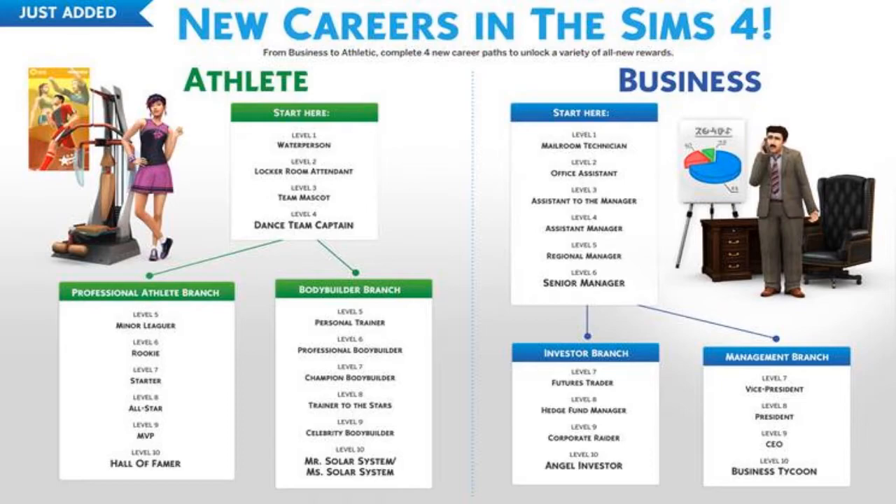Now I'm going to talk about the December patch. The biggest thing they added were two new careers — we got the business and the athletic career. This picture is showing you the different branches and what each level is called. The business career requires the logic and charisma skills, while the athletic career, shockingly enough, requires the athletic skill but also needs the charisma skill. The daily task for business is to write 5 reports, so a computer is basically a must.